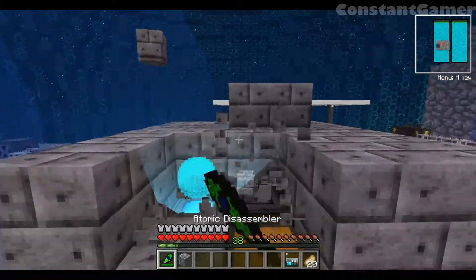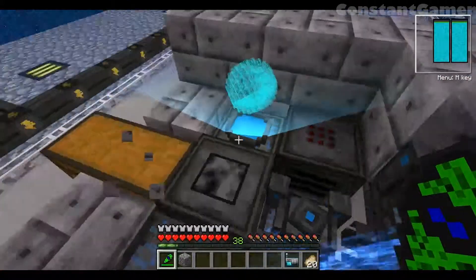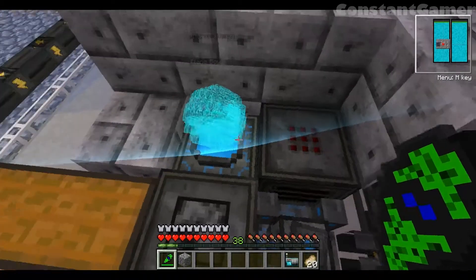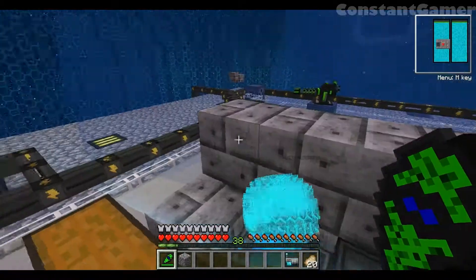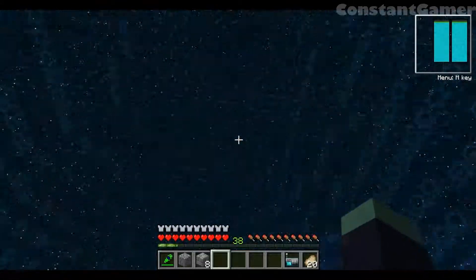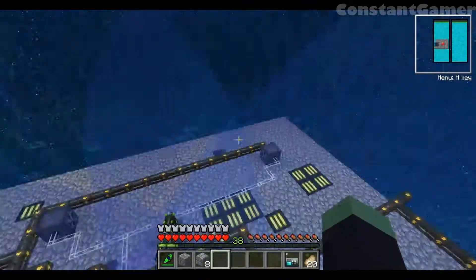This is our force field system here. So here's the actual force field with all the upgrades and stuff. There's a stack of shock modules in there, and that does like 32 hearts of damage to whoever touches it. So even if you're in the best armor, it'll probably kill you, as Mitch has done before.